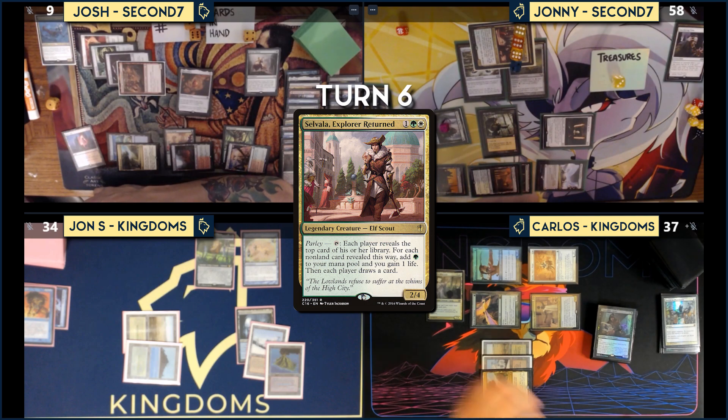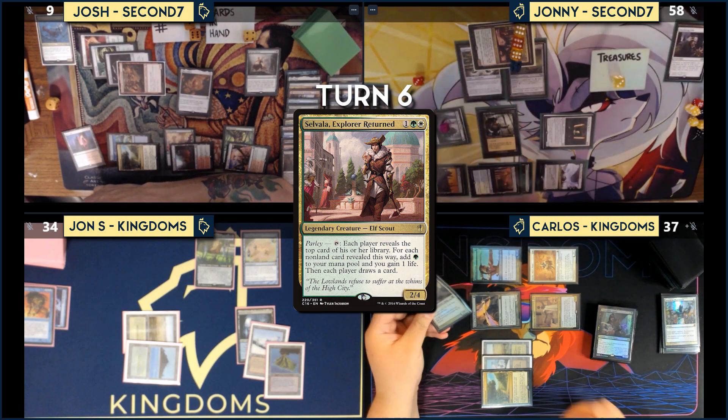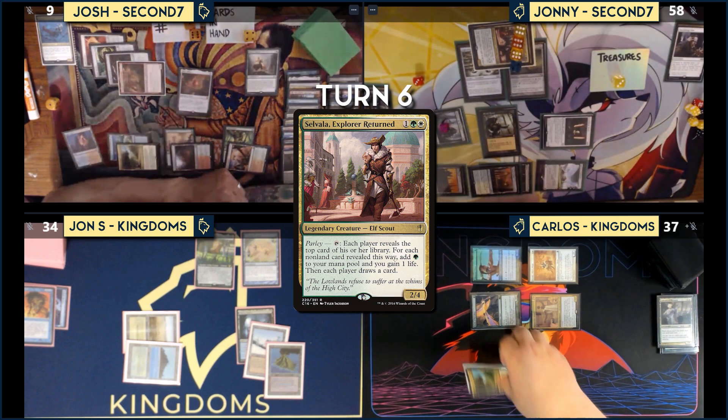Johnny swings two very large creatures. Carlos has no answer and blocks Marwyn. Selvala deals lethal damage. Carlos is dead. Second main phase begins.